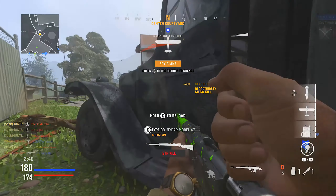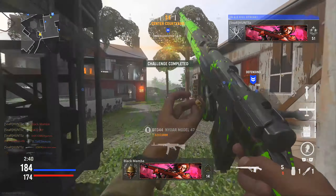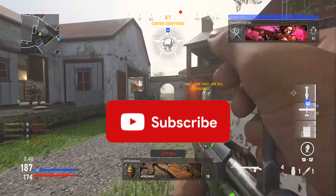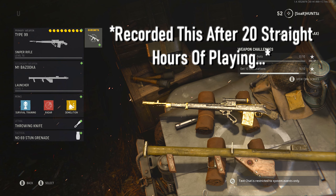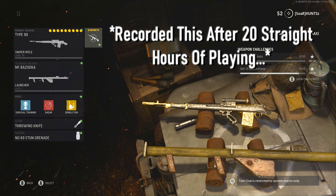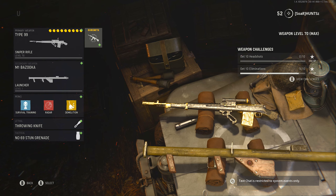Ready for target. Alright, as you can see, got the gold Type 99. And as you saw in the opening little clip there, you saw how I unlocked it and what I hit in the same game as it. Gonna have some more gameplay after I go over a quick class setup here. This is not by any means a final class setup — that will be later down the line once we actually learn every little bit of the attachments and what actually works and doesn't work.